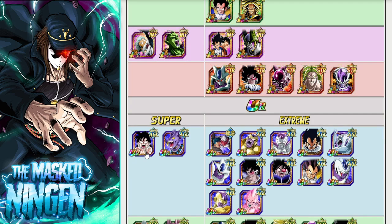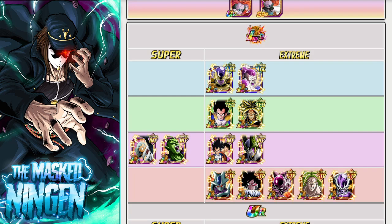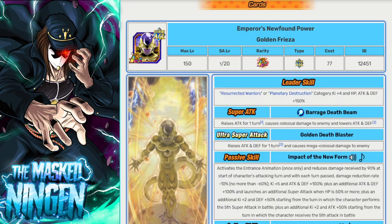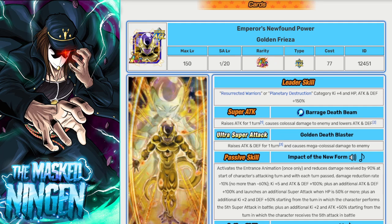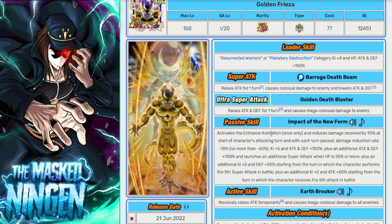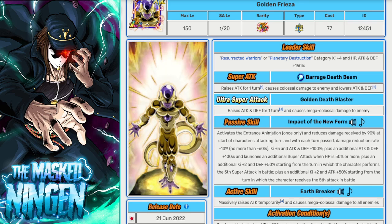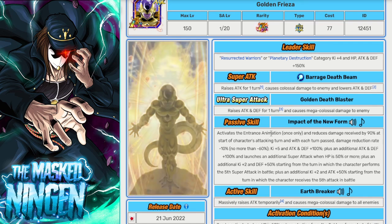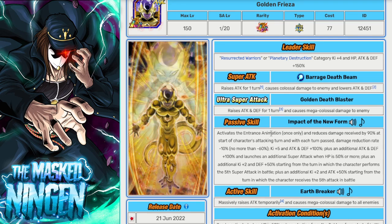We'll start off with probably one of the top picks if you want to make the most varied team possible, and that is the AGL LR Golden Freezer. Whilst his leader skill is only 150%, he is a Planetary Destruction lead, he gives 4 ki, and he is an LR himself. The ideal build for these LR EZAs, if you can swing it, is to build a full LR team. The more TURs you have, the more likely it is you're going to get a rotation where you only have one LR, and then they can't get Legendary Power active, so they can't do the extra damage.